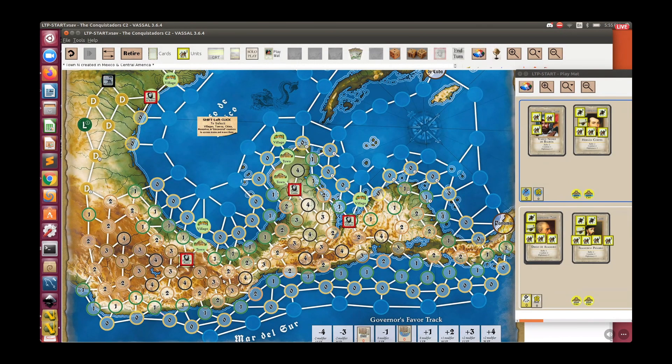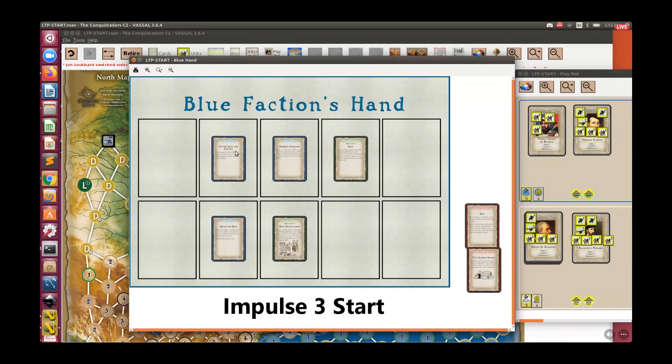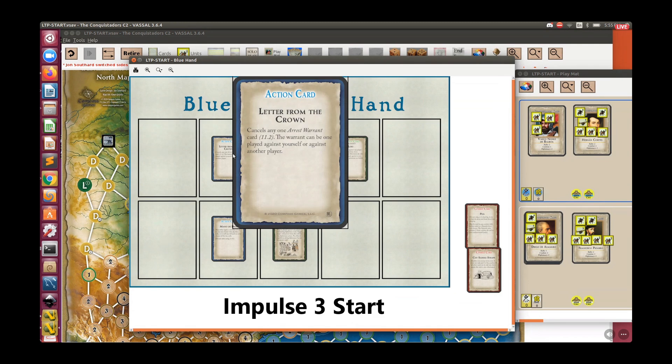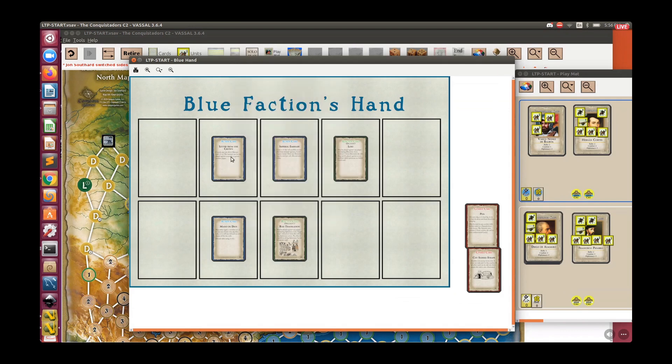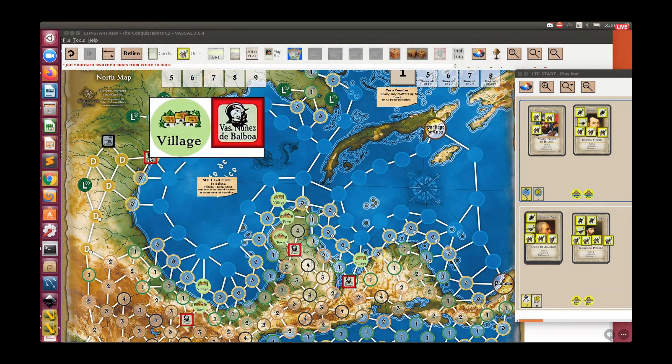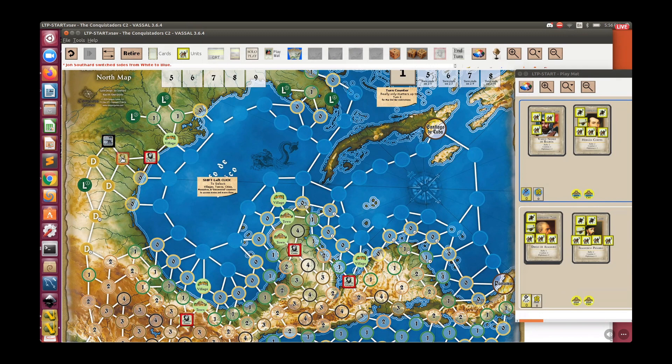Andrew plays the Letter from the Crown, which cancels an arrest warrant — either one played against you or against somebody else. You do see some cooperation in the game between players but not alliances — you're basically trying to cut everybody's throat all the time; these are desperate men out for gold. Andrew then moves Balboa through the desert space — you don't have to stop there for discovery — into the space with the Mississippi marker, and he tries to find the legend. The process of finding a legend is not the same as normal discovery; there is a separate legends table.